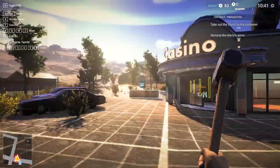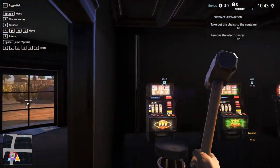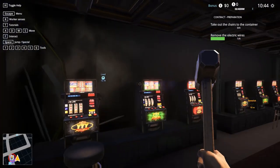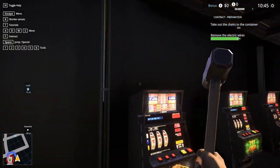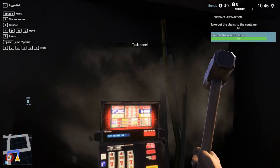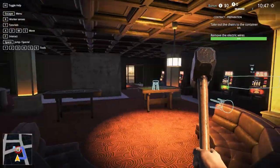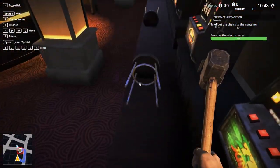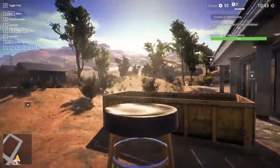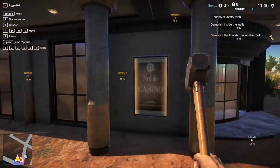Alright, so look at this - here's what we gotta do. We gotta come in here and take down these walls right here. 'Remove electric wires first.' Okay, gotta remove this stuff and do that objective first. Then 'take out the chairs to the container' - so we gotta pick these up and take them out to this thing. Got them all!